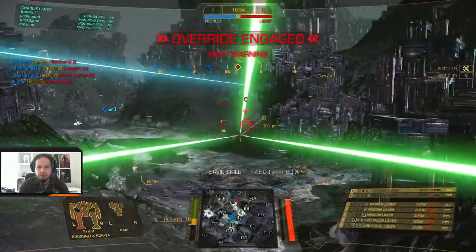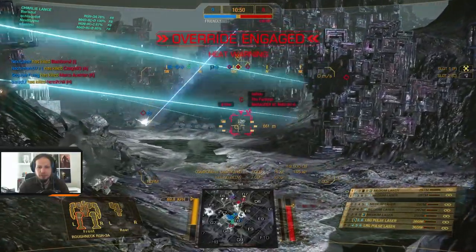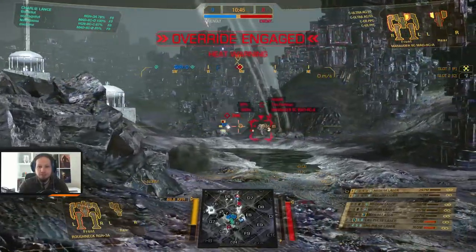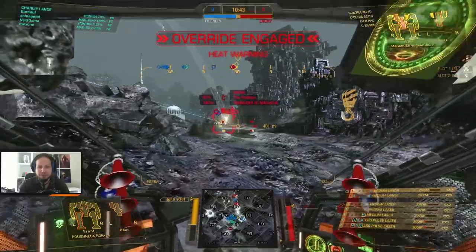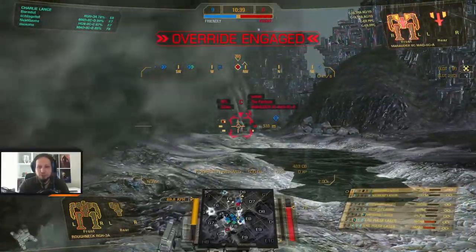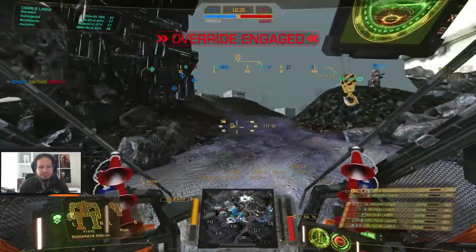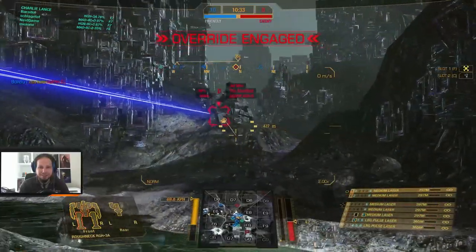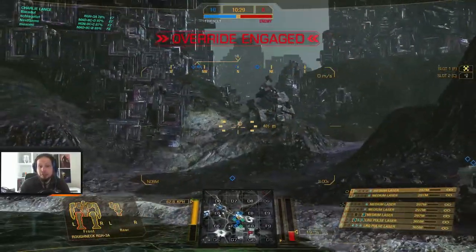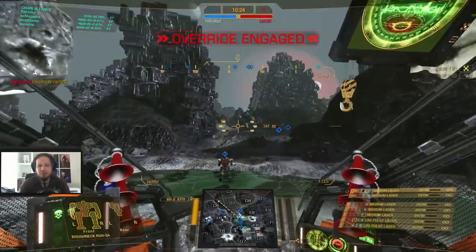Not quite — there we go. Good. There's a lone assault mech. I can just shoot my large pulse lasers because they are barely in range, but I need to get a bit closer. He's down — that's good. Get wrecked everybody. Yeah, it was kind of a stomp, but again the strategy works out every time — you just go to Fox 7 and push the enemy. It's the best thing you can do.